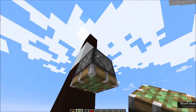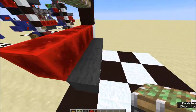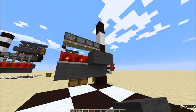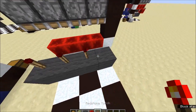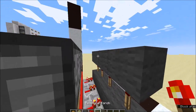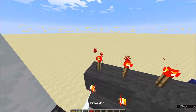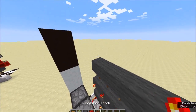Four downward facing sticky pistons above those. Repeaters on these four blocks, going into another row of blocks. Torches on top, blocks again, torches on the sides of these and on the top. And finally, one last row of blocks with torches on top of those.